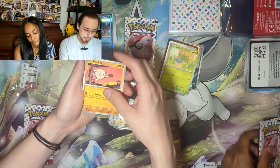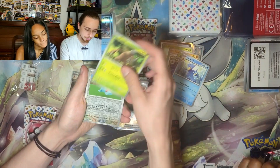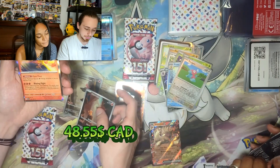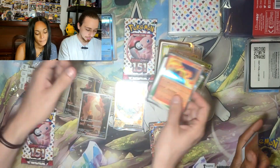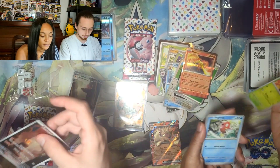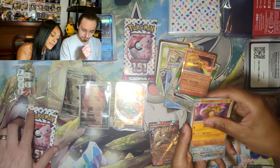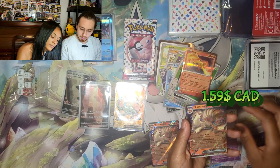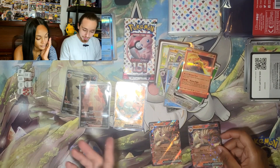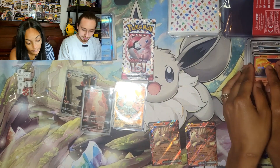Oddish, Manky, Meowth, Exeggutor, Vileplume, Golduck. Oregon — oh, Charmander again, already had it. Cubone, Bellsprout, Magikarp, Tentacool, Snorlax — and another Ninetales EX! Wait, we got the same one. All of them are doubles — we already have these two and we already have this one. It's all doubles, that's wild.